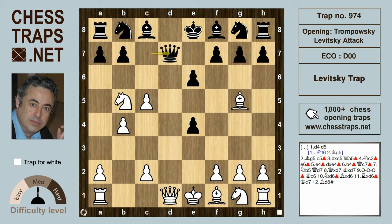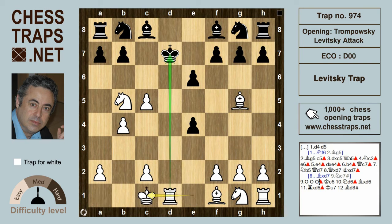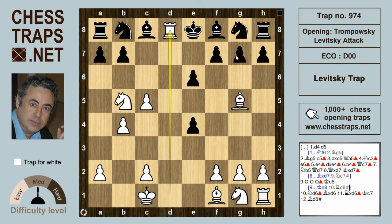Now the queen has no other flight square other than c7 to keep her eye on d8, but this allows knight b5 hitting the queen. The only move for black now is to offer a trade. White does well to accept the trade with queen takes d7, because if bishop takes on d7, knight c7 is checkmate. So after queen takes d7, black has to reply with king takes d7, but this allows the rook on a1 to join in the action. White here can castle long check.